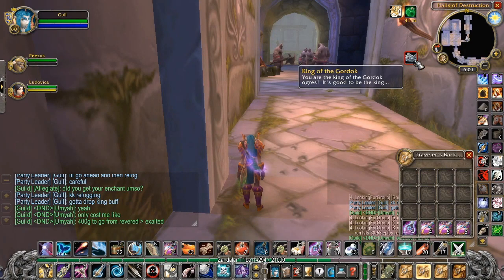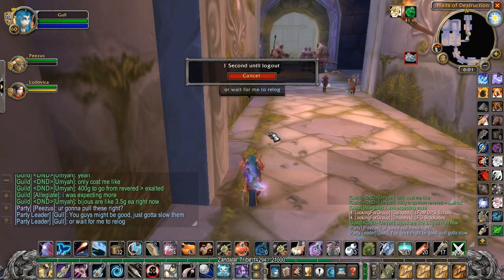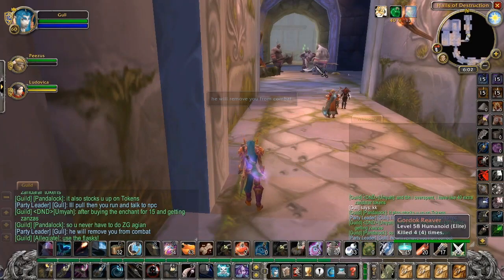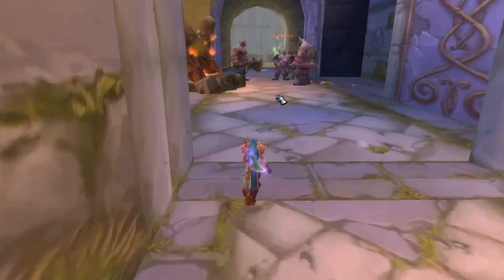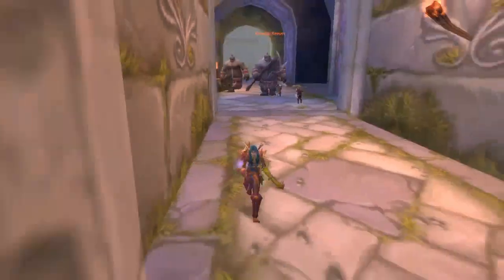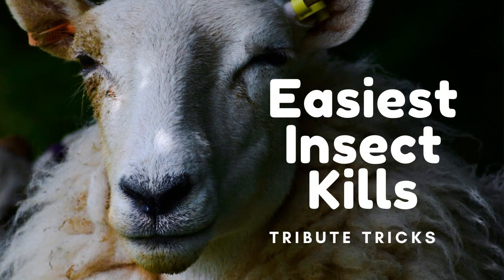When you beat this instance, you get a buff that makes almost all enemies unattackable. This can be inconvenient when bringing friends in without the buff. All you have to do is log out and log back in, and then you can attack enemies again — letting you distract enemies and have them chase you while your friends make their way through.